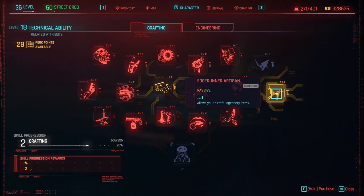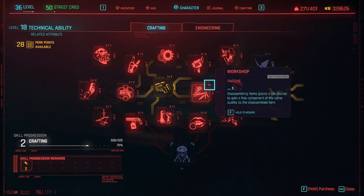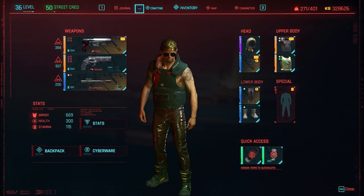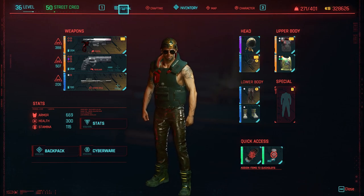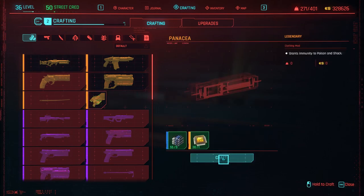We're going to choose this one. And let's see another thing — actually for this one it's not a weapon, the other one is not important. Now we're going to go to crafting, and we're going to go here and we can craft this one. All right, we got it.